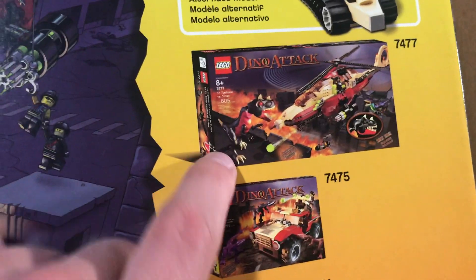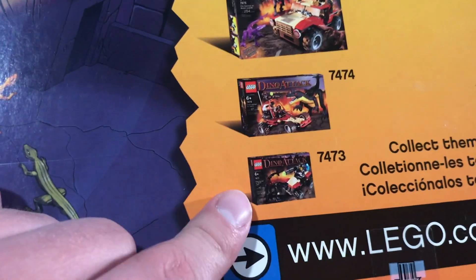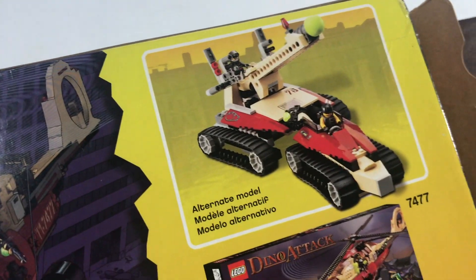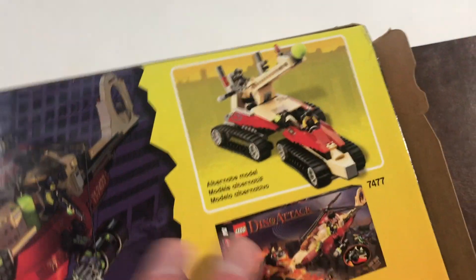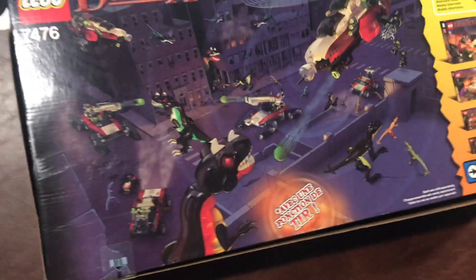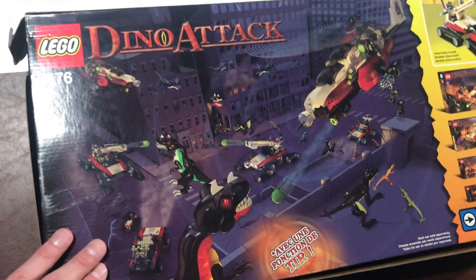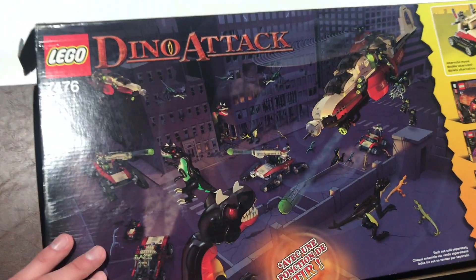There's another look at the minifigures on the back, and a look at all the other sets from the line — the helicopter with the other one, the big jeep truck thing, and two smaller sets. I actually have both of those too. There's also an alternate build model that's pretty sick — I think I like the actual build better. And then here's more box art: 'War is raging in the streets of Earth,' with dinosaurs flying around and running in alleyways.